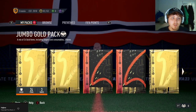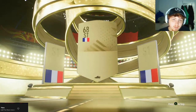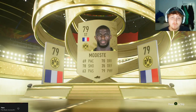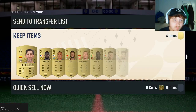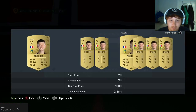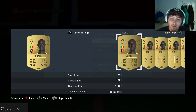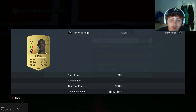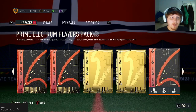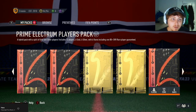This is the jumbo gold pack you get from completing the Ligan section, the first segment of the SBC. We're going to get Modest from Dortmund - not too great, but as you can see from the pack it's tradable, so you can sell these guys. Some of them, especially the Ligan players, might be a little higher in value. As you can see, this goalkeeper is over 3,000 coins right now.